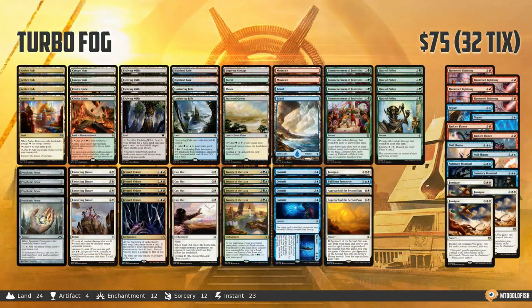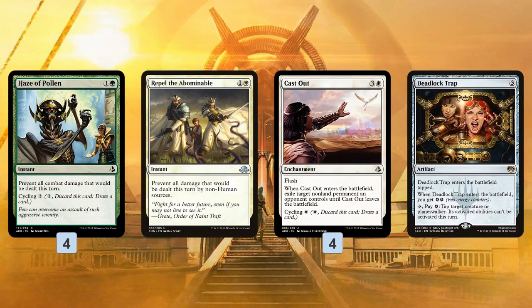Energy Fog is next up, and it's actually the most changed deck out of any on our list. In fact, it's changed so much that it's not even really Energy Fog anymore — instead, it's kind of a Turbo Fog deck. I'll try to break down these changes the best I can in the simplest way possible. Definitely check out the article because there's so many changes — 18 cards switched out, which is a huge percentage. But Haze of Pollen is a strict upgrade over Repel the Abominable.